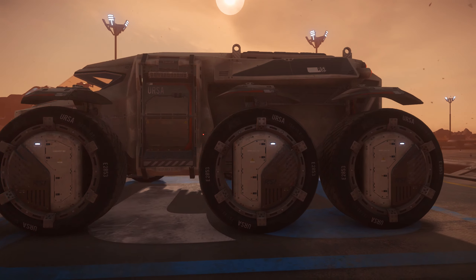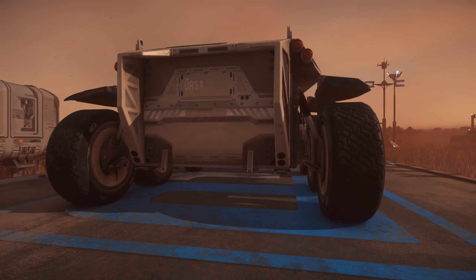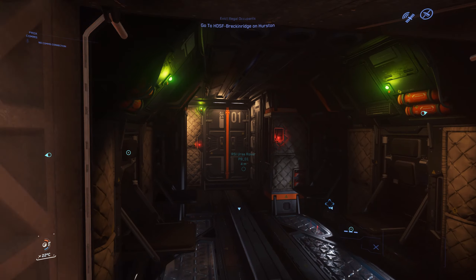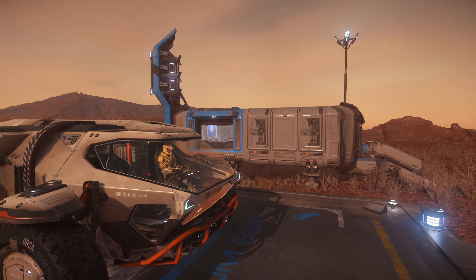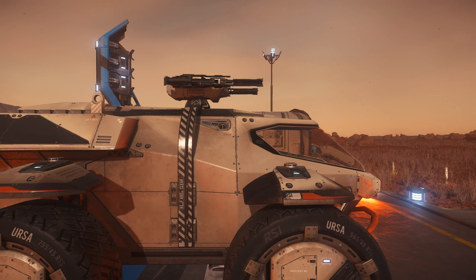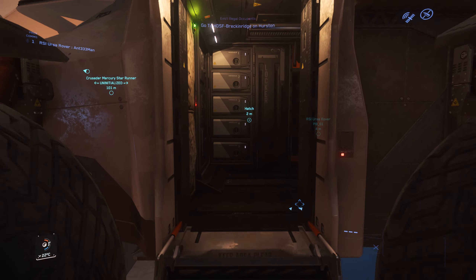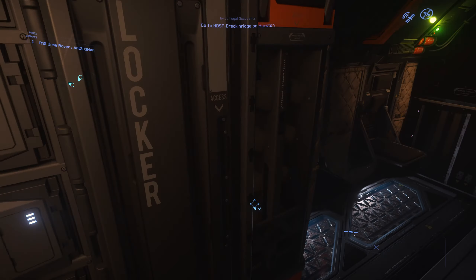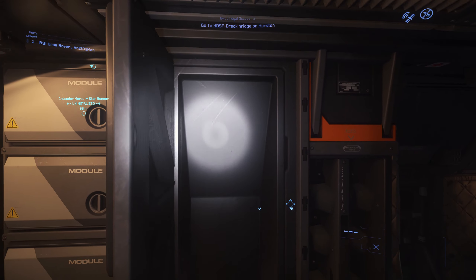Here is the Ursa rover — this is what I was using earlier in this video, and if you have the space in your ship for it, it's a lot of fun and very well rounded. It has space in the rear for either 4 passengers with fold-down seats or 2 SCU of cargo. Up front it has a driver and a passenger seat, and you get to control this cool retractable remote turret as the driver, which comes with 2 size 1 hardpoints. It's a bit bigger than the Cyclones and won't fit in stuff like the Cutlass or Nomad, but it's one of the more complete ground vehicles in the game and I think it'll be a lot of fun to take on expeditions.